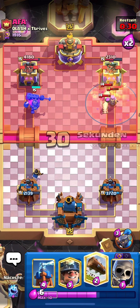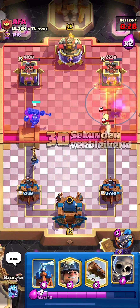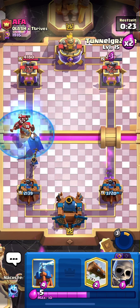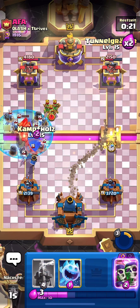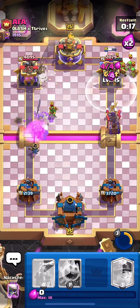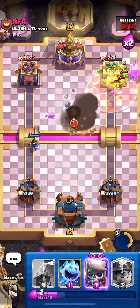I'll go straight prediction Poison — perfect, we got Skeleton Army and Mother Witch, that's seven elixir of value. I'll pop the ability and go Miner with Skeletons at the bridge, then Wall Breakers. How is he gonna defend?